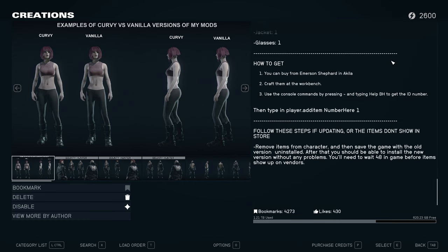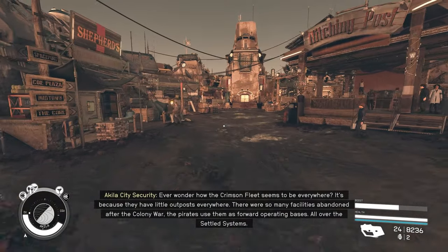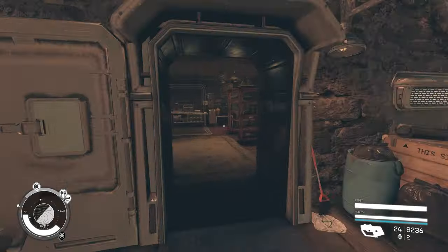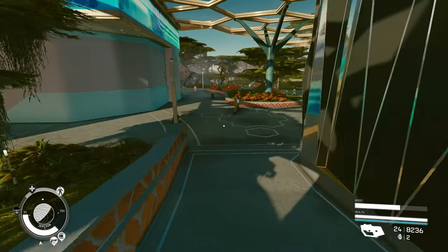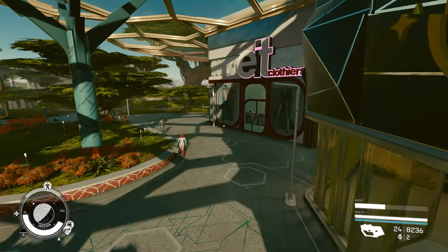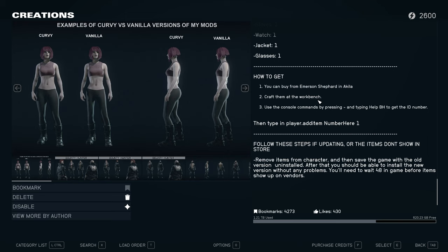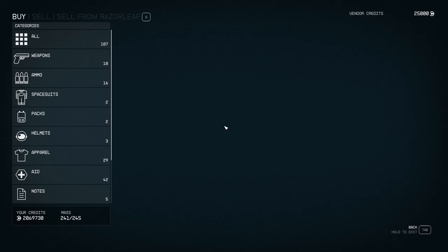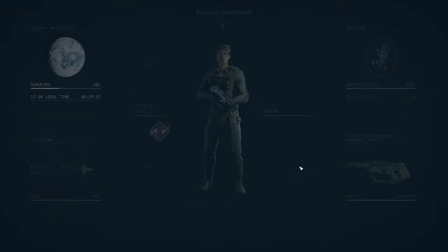Once you install the mods, it will tell you where you can get the outfits — there are basically three different ways to get them. One of them is Amazon Shepard in Aquila, and that is for the Bounty Hunter. The other one is at the 8th Clothiers in the Residential Zone in New Atlantis. You can also craft them at your workbench, or if you want, you can use the console command to spawn those items. I personally just went to the stores and bought them, mostly because I wanted to be able to preview the clothing first.